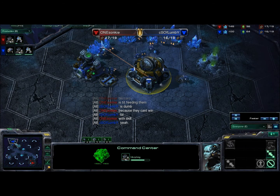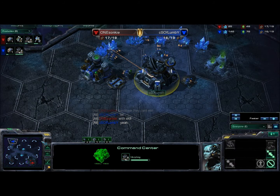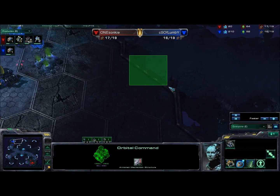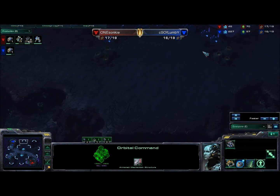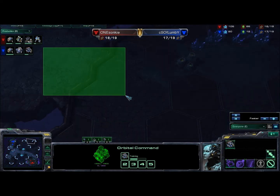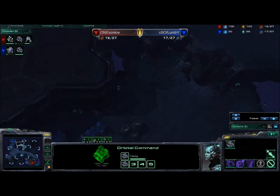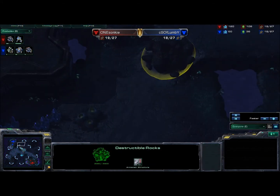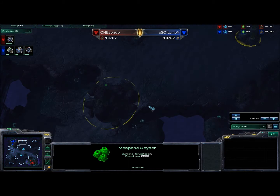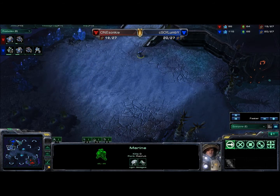Both players are starting out with standard 1-racks. This map is Shakuras Plateau, which actually had a recent change — there used to be backdoor rocks here leading to the middle expansion, and also backdoor rocks connecting the two bases. But this backdoor is now gone, and instead the rocks lead to a natural third base here. So you can still get to the expansion, but even if you break down these rocks, you won't be able to get to the base from the back.